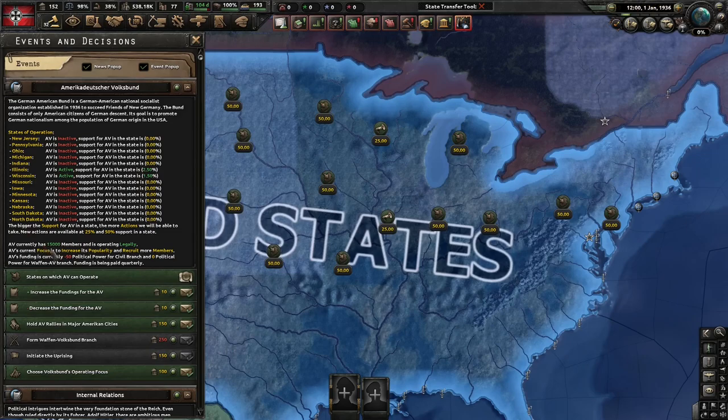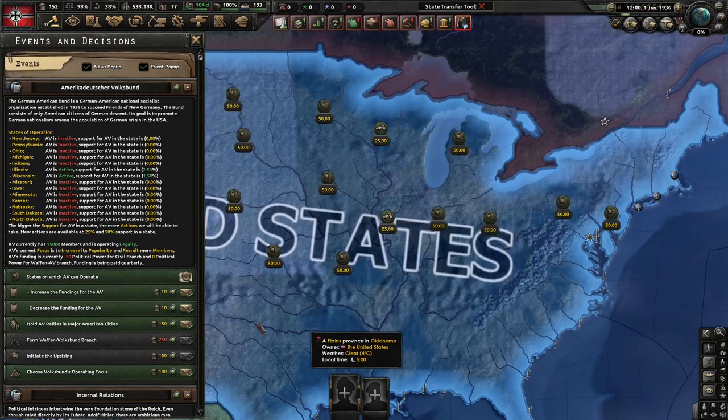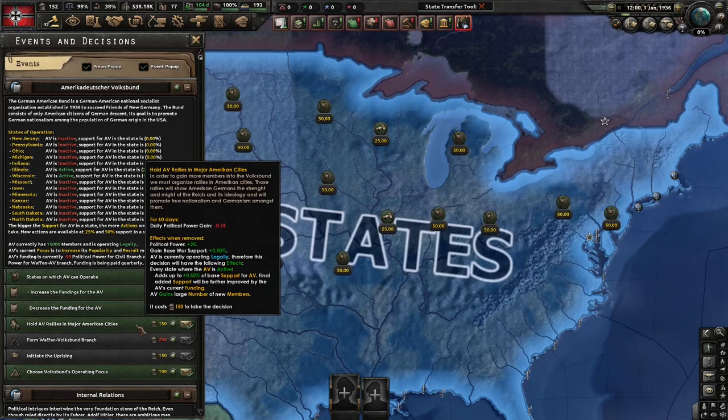The popularity of the Bund in those states is the main mechanic. The second key metric is how many members the Bund has, which can be increased alongside popularity by completing various decisions such as increasing AV support in a state or holding rallies in American cities.